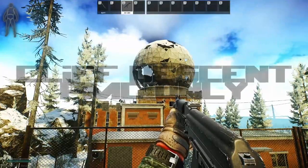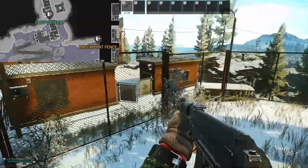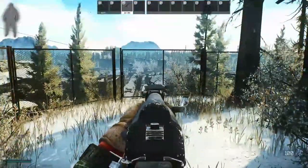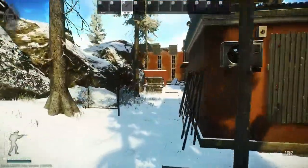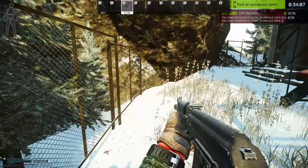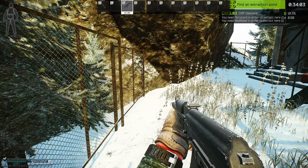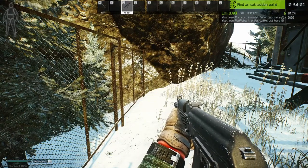The next extract is cliff descent. Going from the radar building with the king symbol, we're by the gate, down there we have the pawn buildings, and you're running to the back of the building. The extract point is by this fence here, and you need a paracord and a red rebel in order to extract here. This is more of a late-game extraction, because those items are a pain to find.